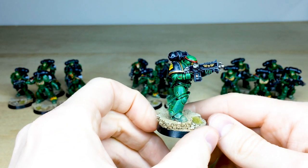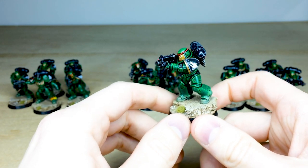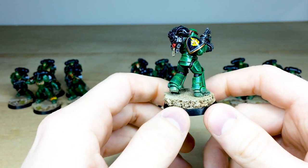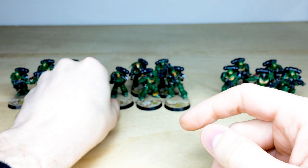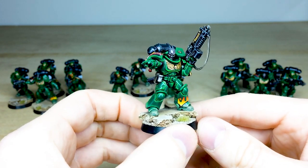Diving into the other combat squad — our client requested the Mark III pattern helmets on these guys, which I think is really good for Salamanders; it really fits with their theme. This guy is just advancing while firing away, which is really nice. It's a simple exchange you can do on the heads and it just gives a different look to these Primaris Intercessors.